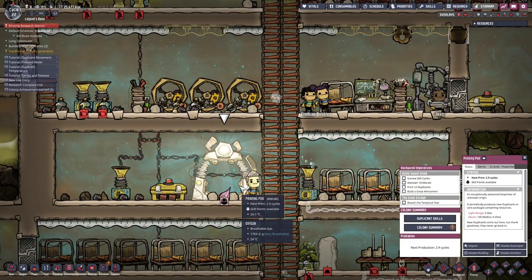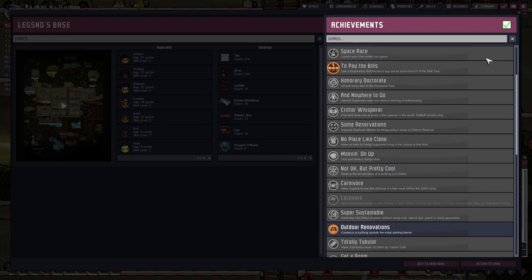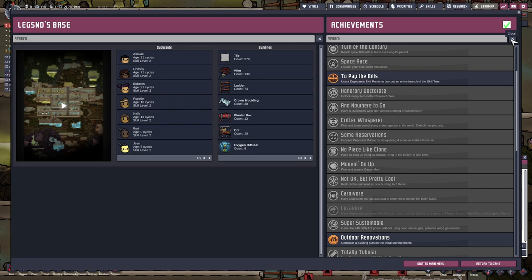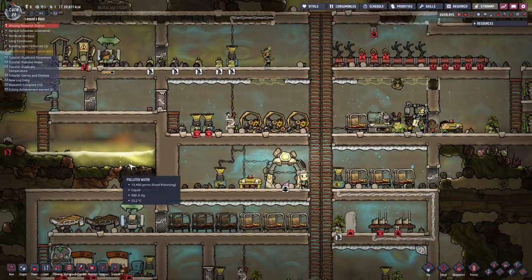Power, power, power, power - not manual generator - wire. Let me just take that, take that, and bam. And there. Printing - pause - skill points available, colony summary. Okay, I don't want to check my achievements. Maybe I'll check them later. So anyway - yeah, this is piling off now.